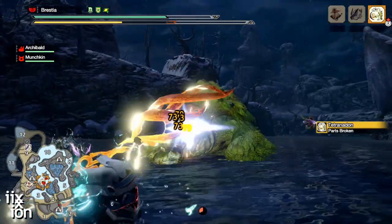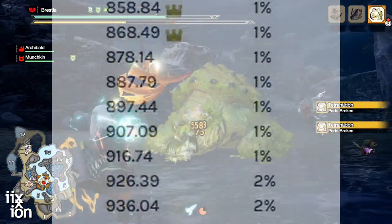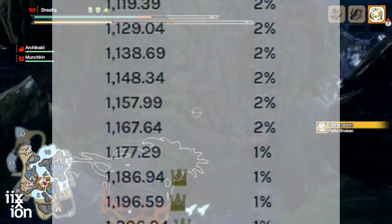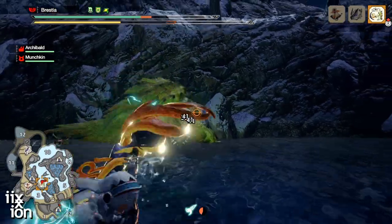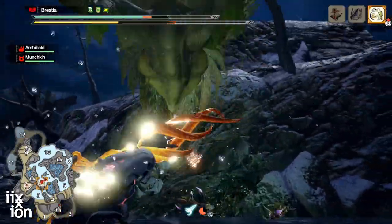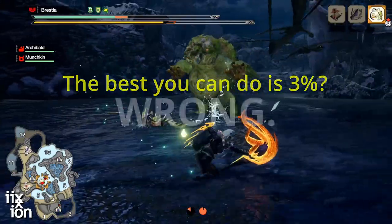Most people believe that the chance of getting a crown on any particular quest is hard-coded — it never changes. According to data dumps from the game, the best chance you have of getting a crown is typically 3%, although a handful of quests have much higher percent chances. I'm going to assume you've already done those and earned those crowns. For all the rest of the crowns, it appears the best you can do is 3%. I'm here to tell you that that is just plain wrong.